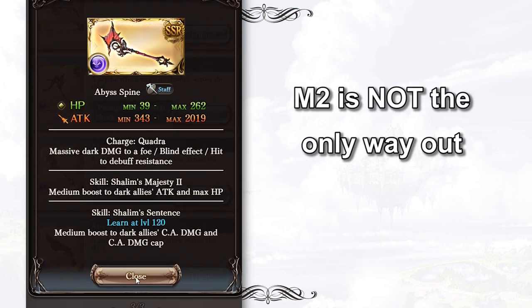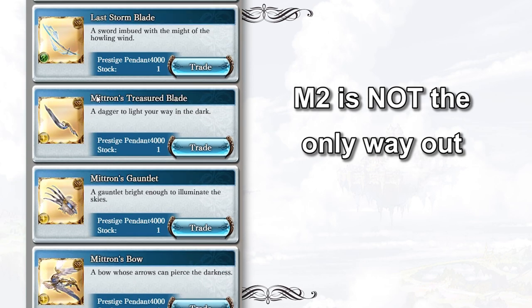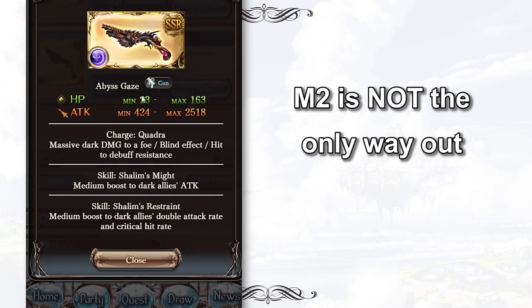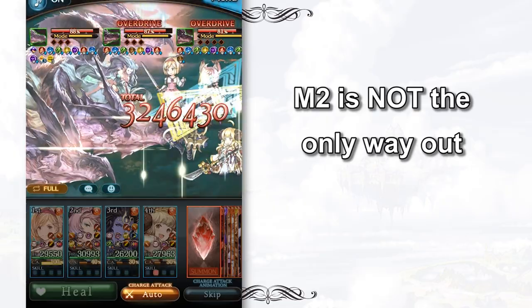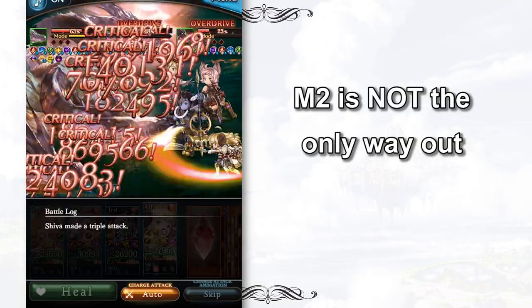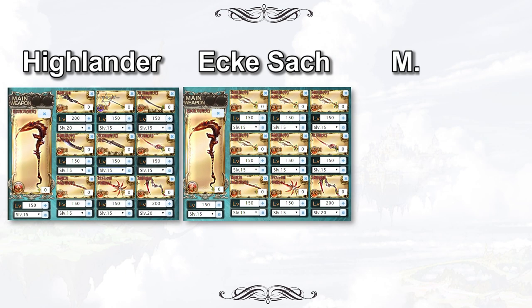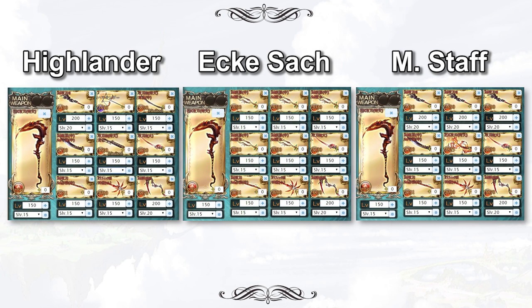Some new players might think that Magna 2 is the only way out. They thought they could only become stronger by farming Shiva over and over again, however this is not 100% true. There are so many types of fire weapons and fire weapon grids in Granblue Fantasy. It doesn't really matter whether you are a Magna or Primal user. You can mix and match to create a Highlander grid, you can build an Arca-set grid, you can form a traditional staff grid — the freedom is always in your hands. So please don't take the Magna 2 weapon grid as a burden and don't narrow down your choices, because it is not the only way out.